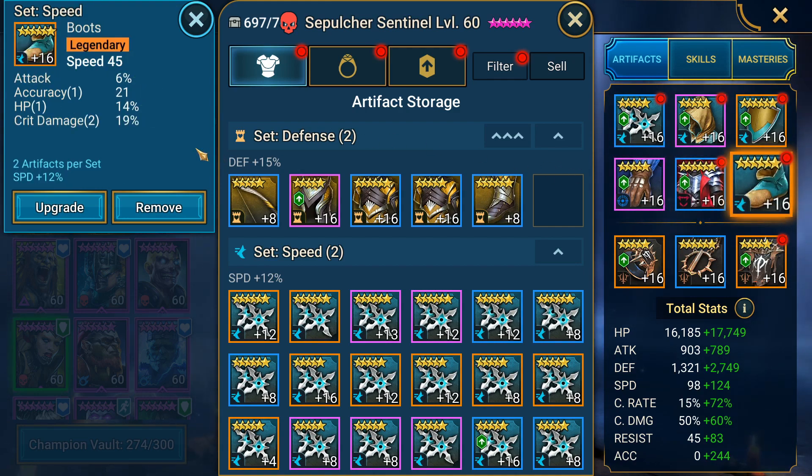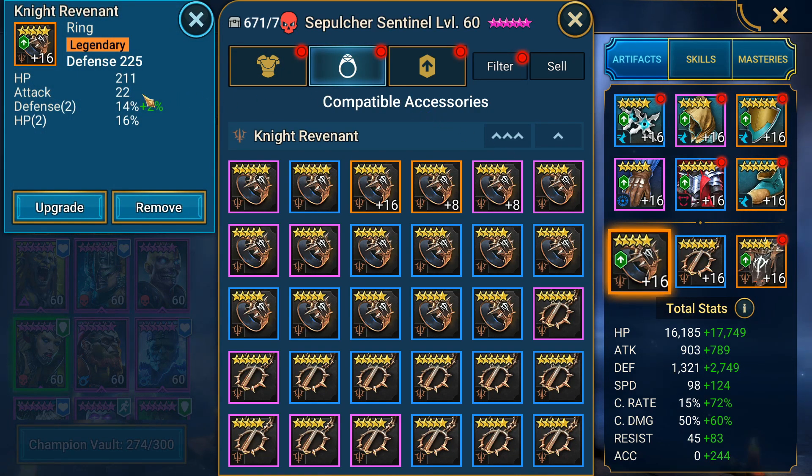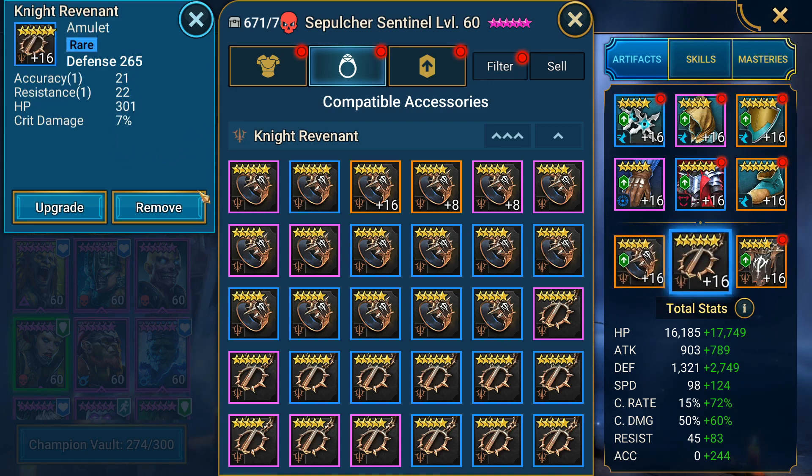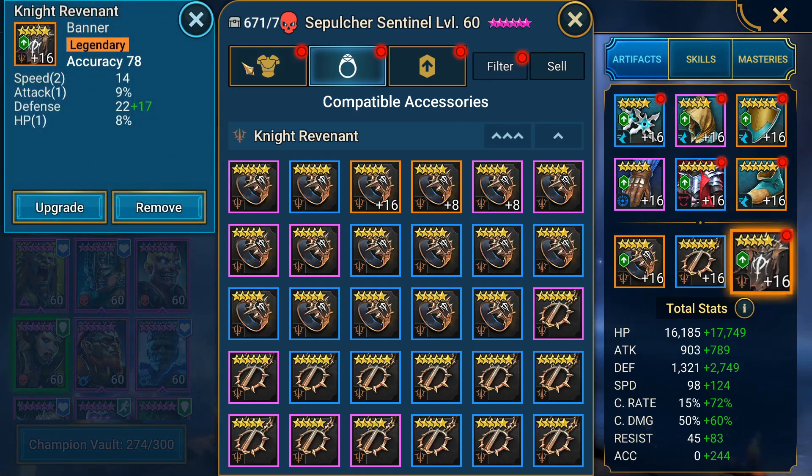I've got speed boots giving me 45 speed, 21 accuracy, 14% HP, and 19% crit damage. On the ring, a defense ring — 5-star with 16% defense and 16% HP. On the amulet, defense again with 21 accuracy and 7% crit damage. And finally an accuracy banner with 14 speed and 8% HP.